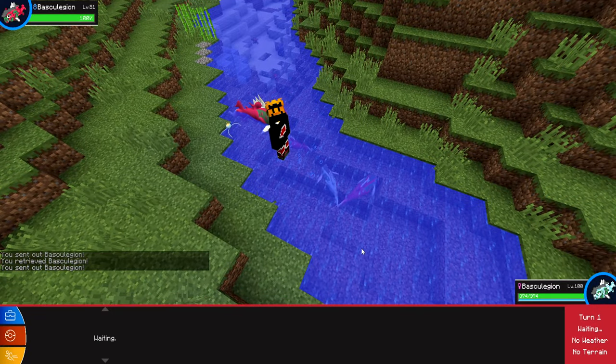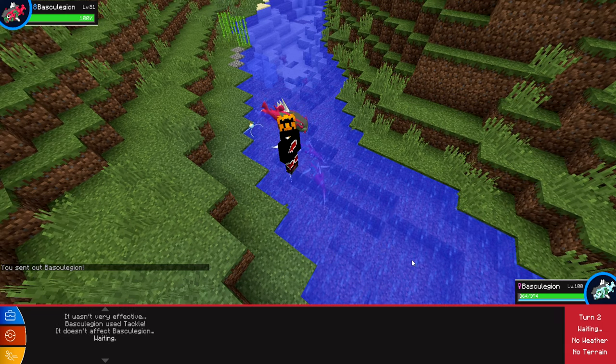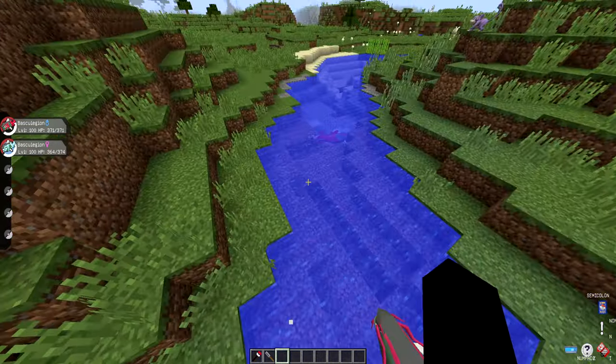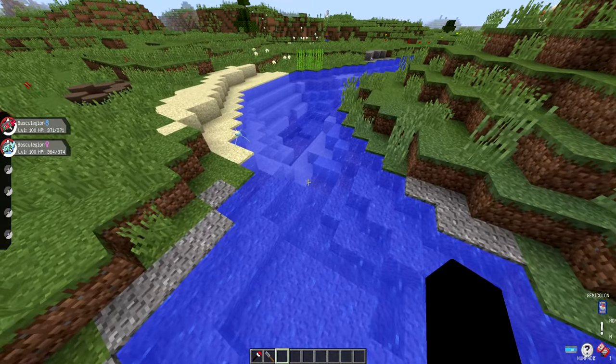They do not seem to be dropping anything. I don't know if I can see what levels they spawn in at, but that one is level 51. No, they're not dropping anything. So currently confirmed: Baskilegion does not drop any items when you spawn them in.